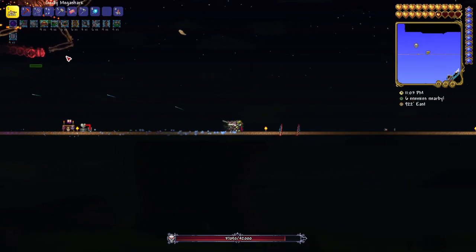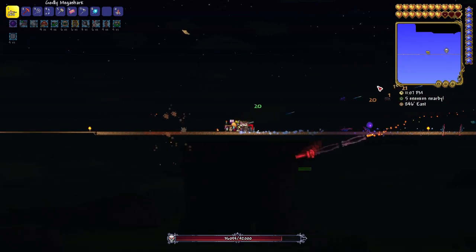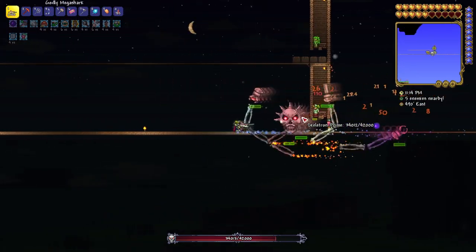I'm expecting a few comments about Skeletron Prime — I like to fight him a little bit differently from other people. I go straight for the head. I find that it actually is quicker to just take out the head instead of having to take out the arms and legs first.